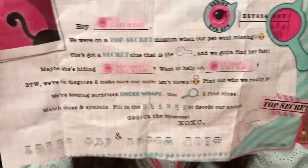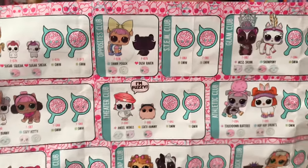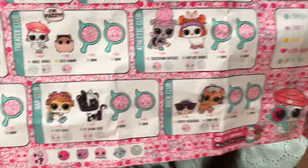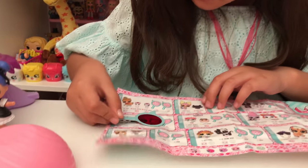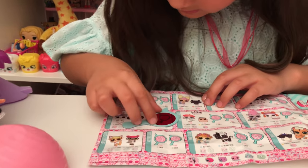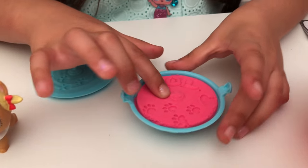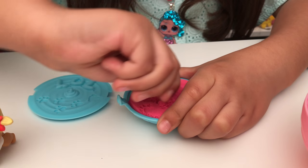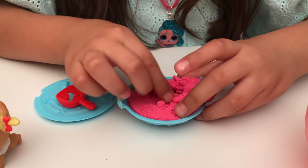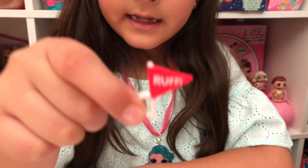In the back it has a little tiny secret code - you have to open three and put them there. And here are all the pets, there's so much to collect! Now let's see these little things - oh, mystery! What's that? It's a little doggy right there, oh cute! Let's open up the sand. Oh, it's pink sand - I wonder, does it change?